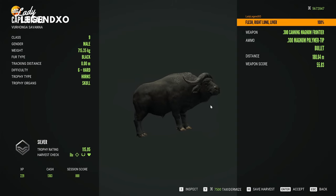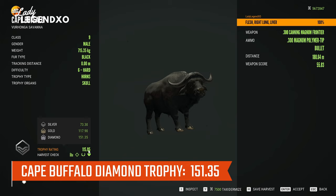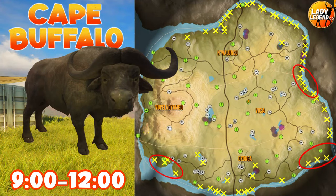Diamond for Cape Buffalo is 151.35. This is where all of my drink zones are for Cape Buffalo and I have put the very best spots circled in red.